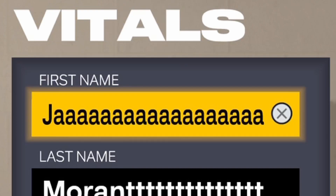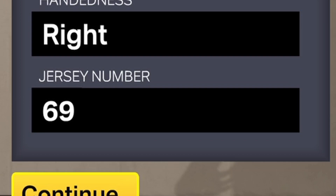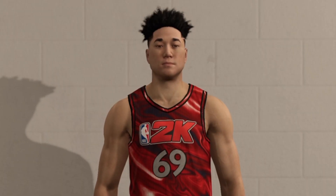For his build, we're going first name Ja, second name Morant, position point guard, handiness right. Jersey number — 2K's weird for giving me that jersey number.